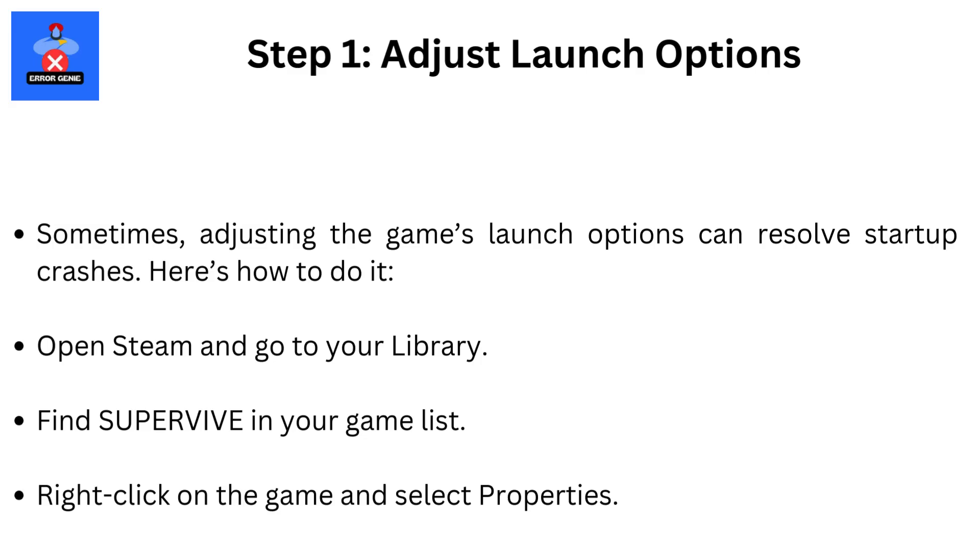Step 1: Adjust Launch Options. Sometimes adjusting the game's launch options can resolve startup crashes. Here's how to do it. Open Steam and go to your library.